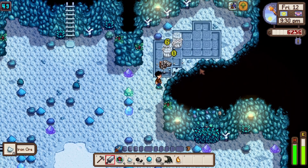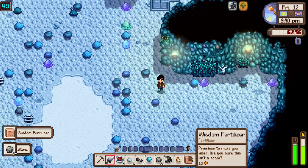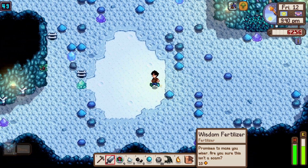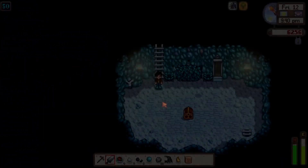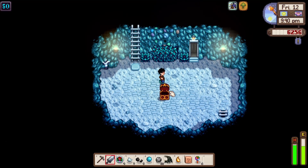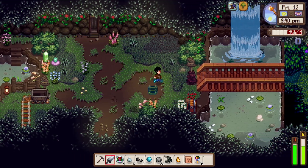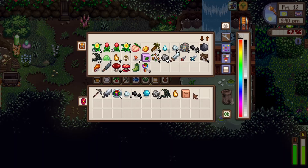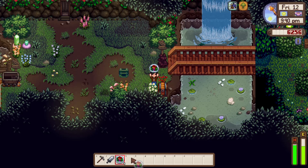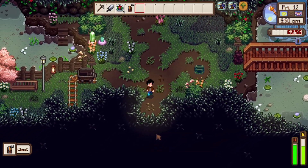There are items up here — Wisdom Fertilizer. Six miners' treats — nice. Alright, we made it to floor 50! That's crazy. We're going to store everything in here, pick this up, and I'll see you guys back on the farm.